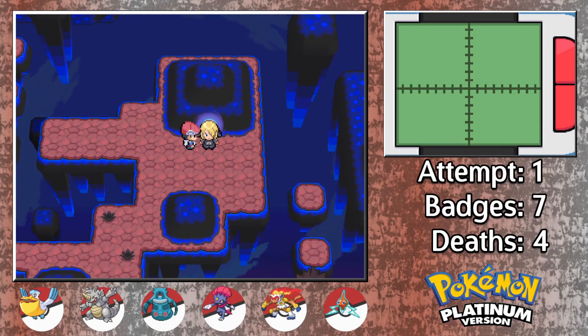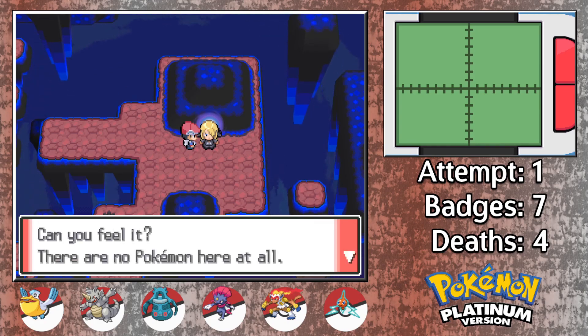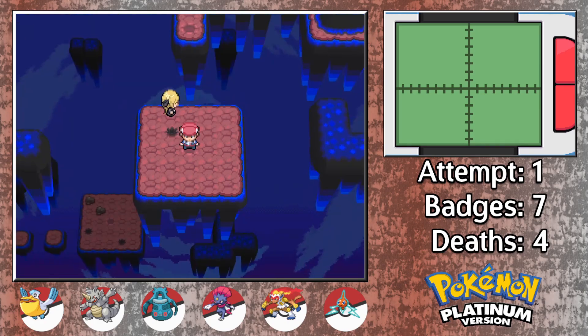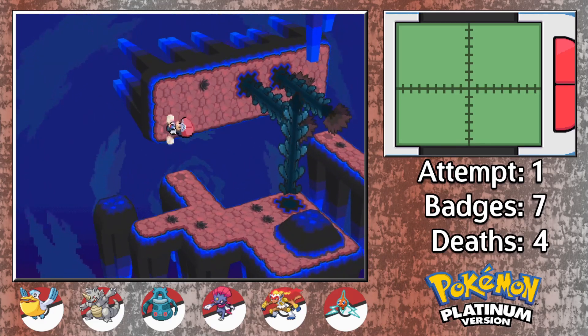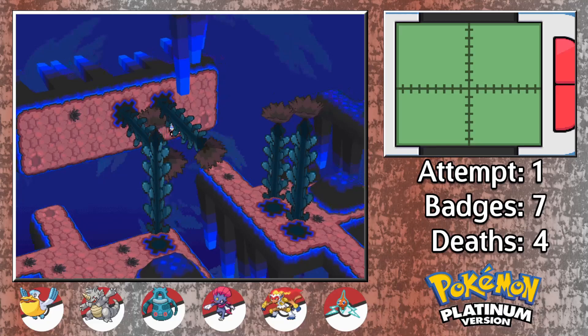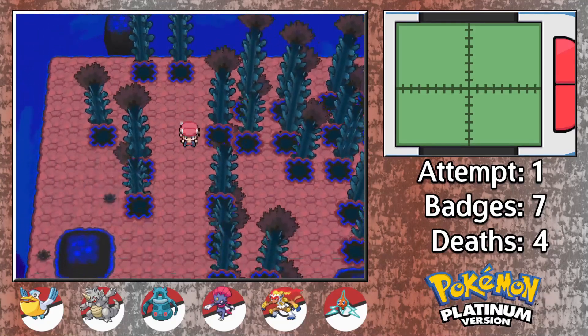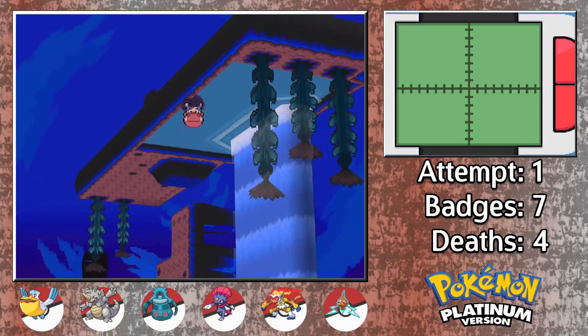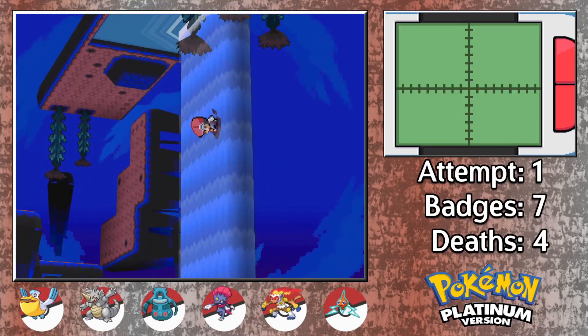I'm not going to go over how to get through this place, as there are better videos out there for that, and even I still get lost in here, so it would probably be best that I don't confuse anybody. This place is pretty interesting your first time around. The different character perspectives and unique mechanics for the area are pretty entertaining. Once you go through it once though, it does get a bit old. You kind of just want to get through it as quickly as possible and face off against Cyrus. Hopefully after a few more runs, I'll have the route down to a science.